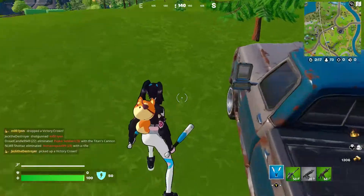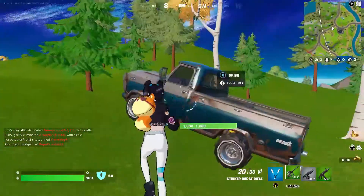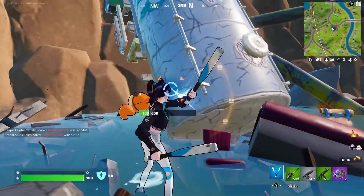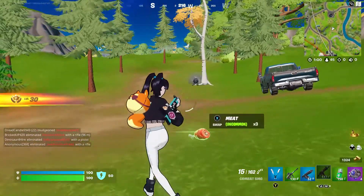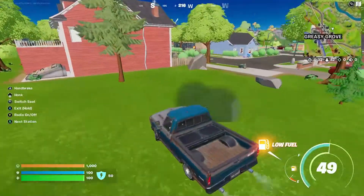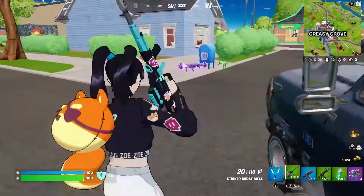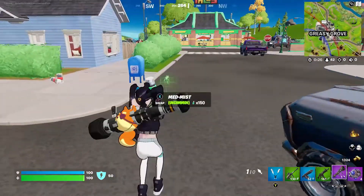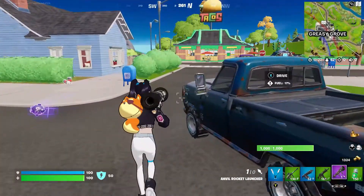We do have a weapon, so that is good. Let's go ahead and try to find the new rocket launcher. Go ahead and break that. We leveled up! I think I see it — I do, I see it. Let's go ahead and get this. We only have one rocket already. Well, that's okay because at least we have it.